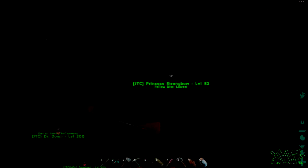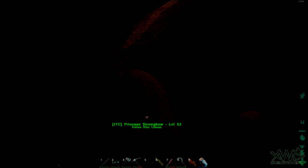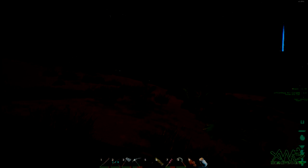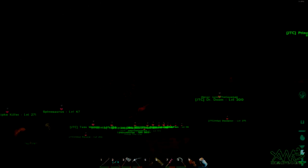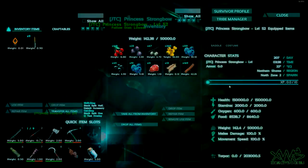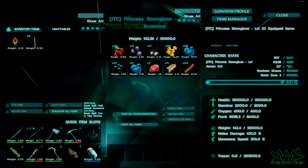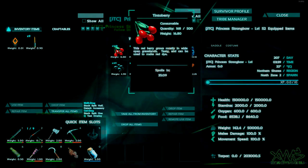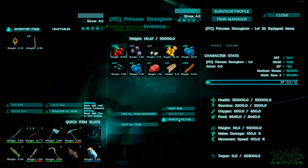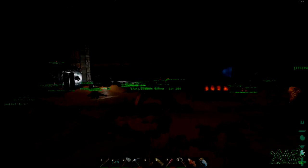Alright guys, we're back. I'm going to show you. Here's Princess Strongbow. If you're wondering how I got her, I did a video but I don't know if it's uploaded yet. Her food's going down — she doesn't eat automatically. You have to physically click, and then see? Remote use. Watch the food — see that? It goes up. Now she'll last forever as long as I have berries on her.